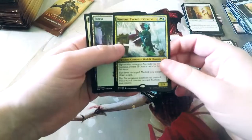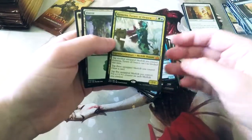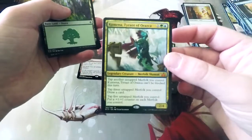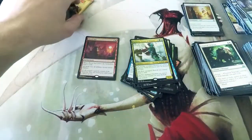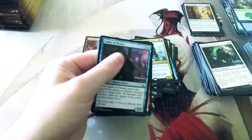Tyrant of Auraska — I can't pronounce these names, I'm so sorry. But this is the Legendary Merfolk, our second Mythic if I'm not mistaken. Kind of light on Mythics, but we did get a Foil Bloodsun, so I'm pretty happy with that.